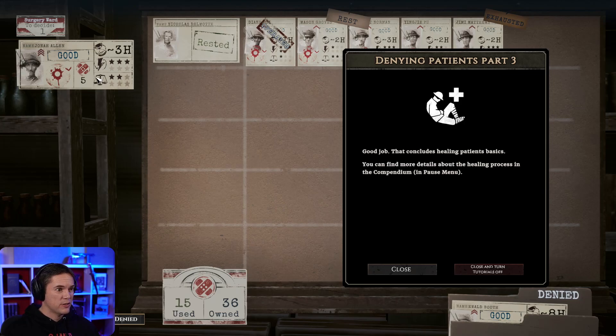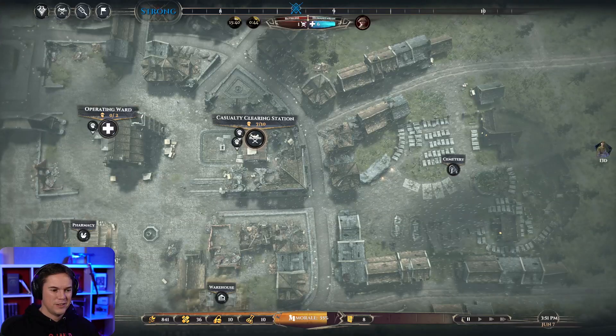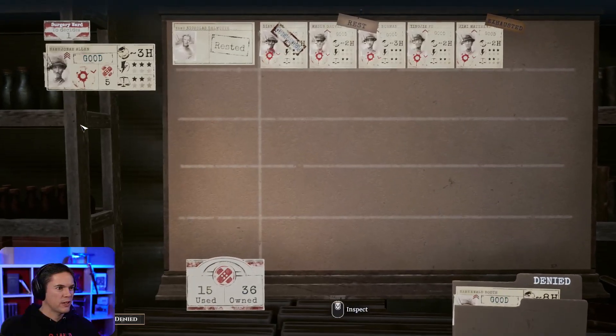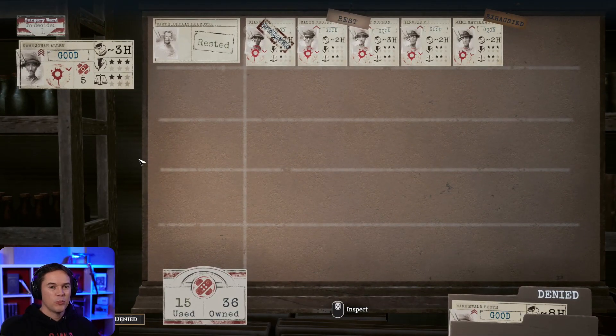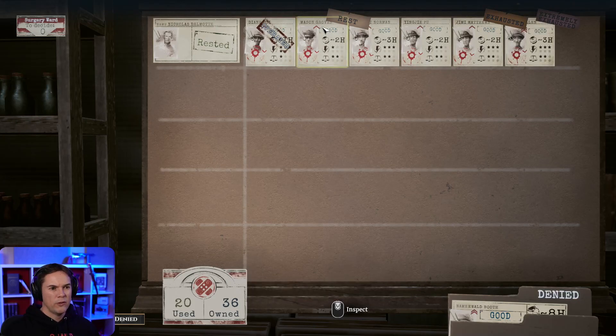I need to pay more attention to that when things come in. Have I just switched someone out? No - we're not supposed to do that. Don't press that button. Let's make sure I've got that correct. Yes, I've got that correct. Brilliant. I can put him on the list now. So we've got to wait for the first rest to be done before I can assign the next one.